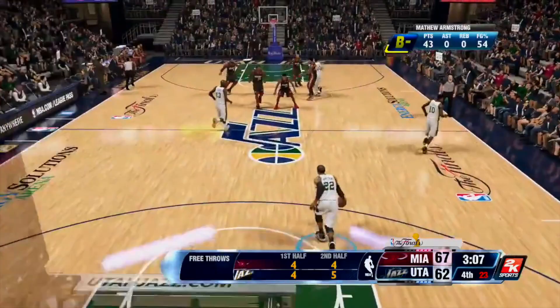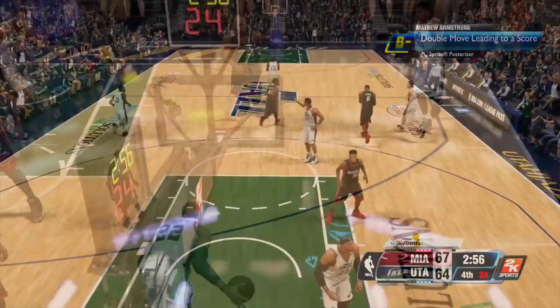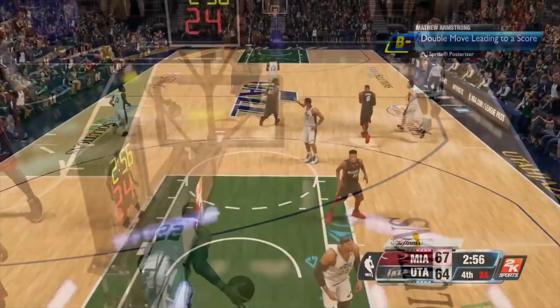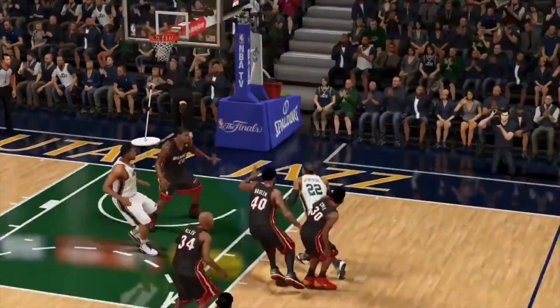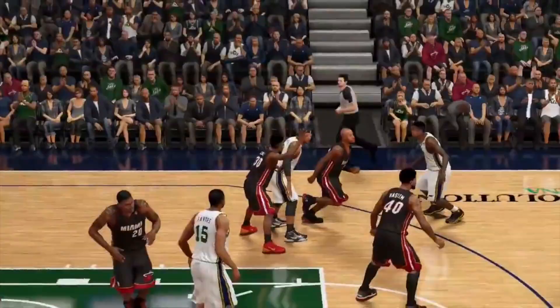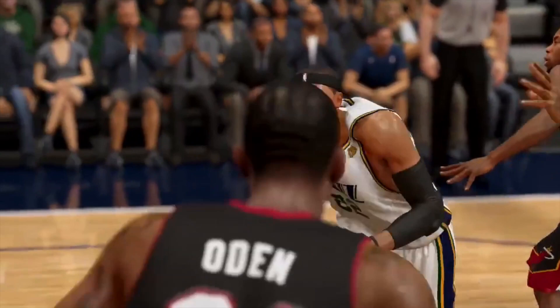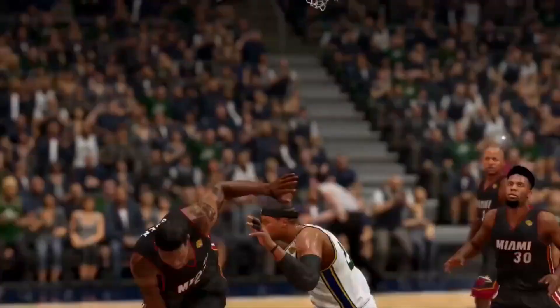At number eight, from Matthew Avey. Take a look at this play. He puts Norris Cole in the post, spins off of him, and then posterizes Greg Oden. I love seeing spin moves off the post dunkin' on people. Greg Oden is like 25, 26 years old but he plays like he's 52. What a beautiful play — what a nice spin move. This is why we need crew mode back, because you can't do that on the park.